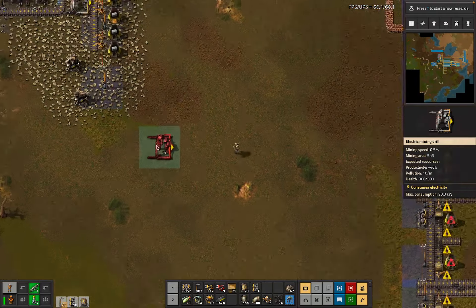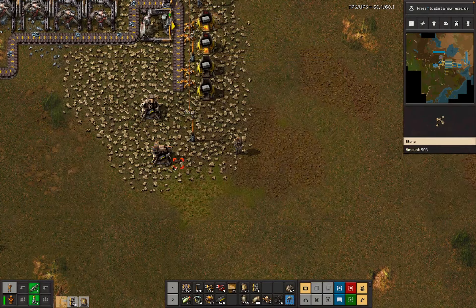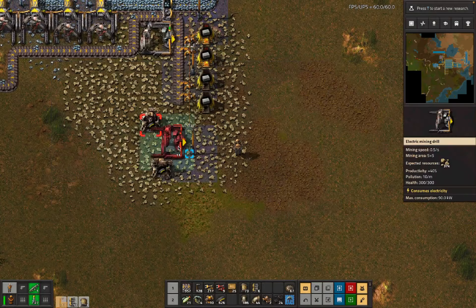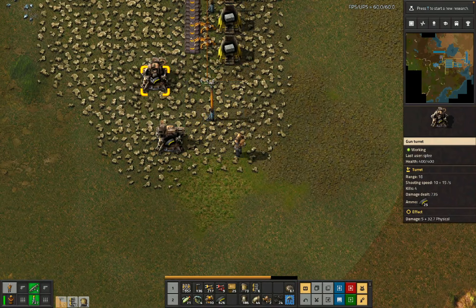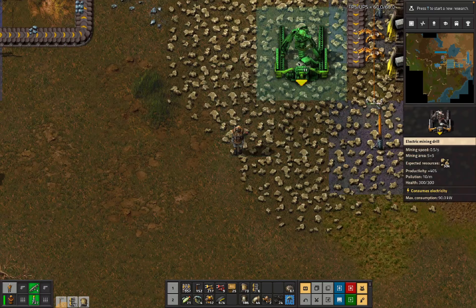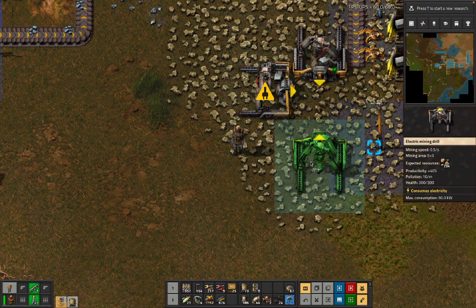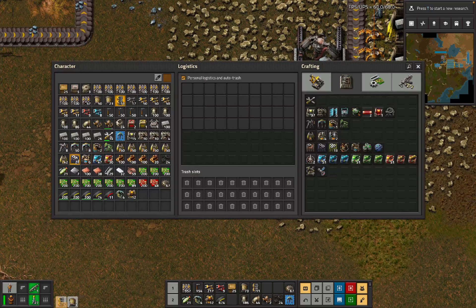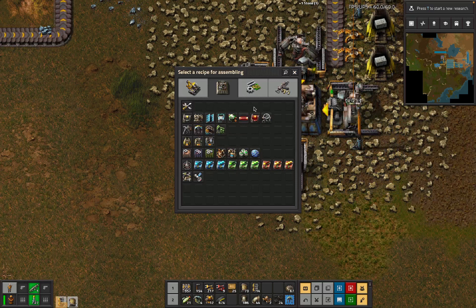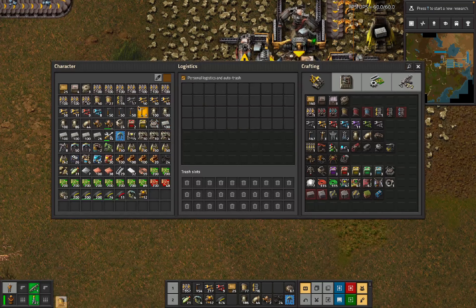A decent chunk of landfill we do actually need, so we're going to set that up. How much of this are we - okay, that's actually super close to how much we need, which is fine. We're going to move these gun turrets so we can do a weird little offset thing. If we do this, we can have landfill - we can have a box of landfill.